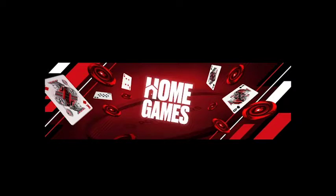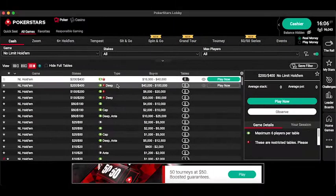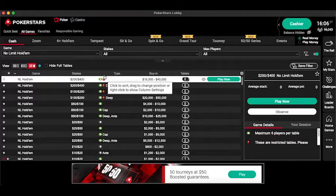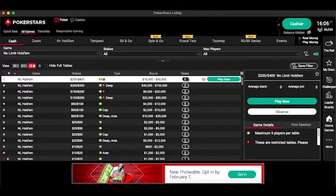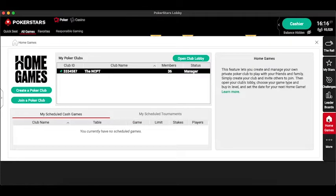To start off, I'm going to assume that you have already downloaded the PokerStars software and have created a PokerStars account. If you haven't done that, I'd recommend you do that before continuing — it's very easy and only takes a couple of minutes. Once you've done that, open up your PokerStars software and on the right-hand side you'll see the home games icon. Click on it and it'll take you to the main page.